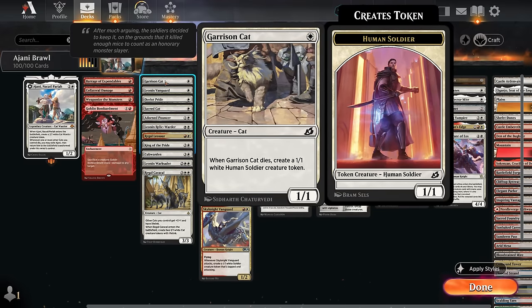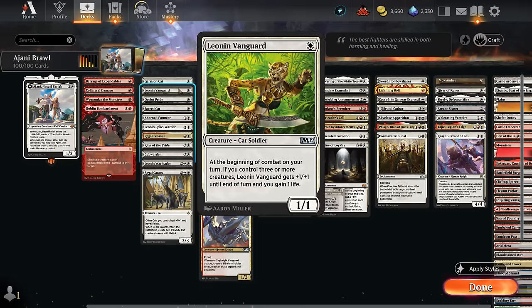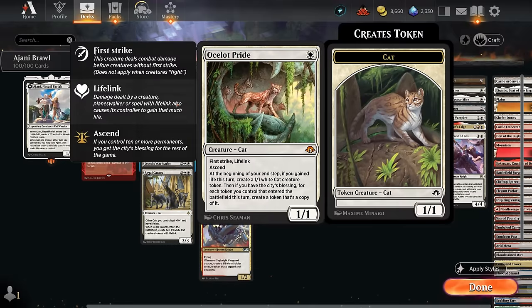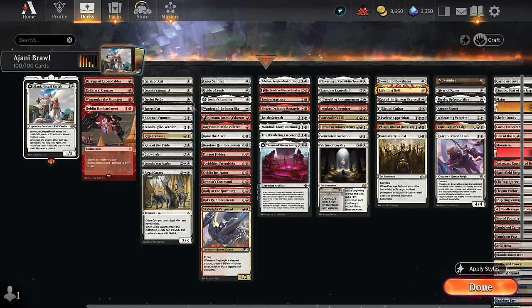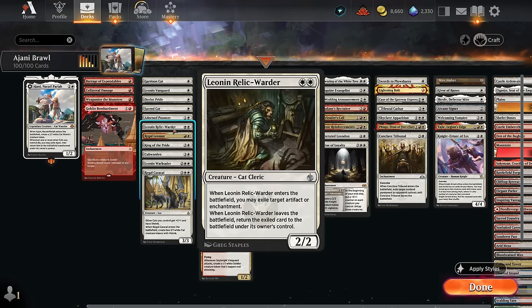Our cats include Garrison Cat, which leaves behind a soldier token when it dies — plays well with our sacrifice theme. Sacred Cat can be embalmed to make an extra 1/1 lifelinker. Leonin Vanguard can enable right away on turn two after playing Ajani, immediately gaining extra life and dealing more damage. It also plays nicely with Ocelot Pride, which can then start making additional cat tokens and will reach the city's blessing in no time. Adorned Pouncer is a 1/1 double strike that can be eternalized out of the graveyard.